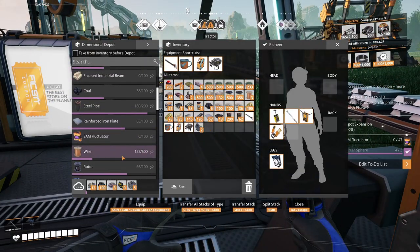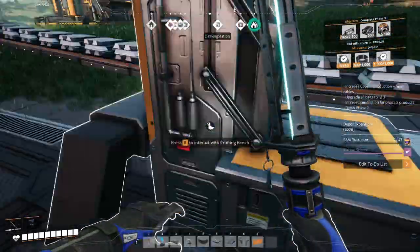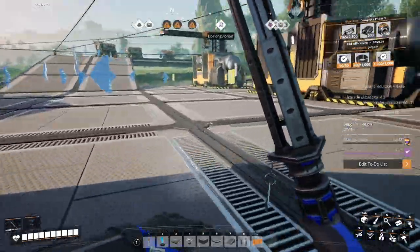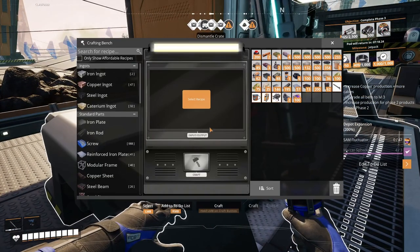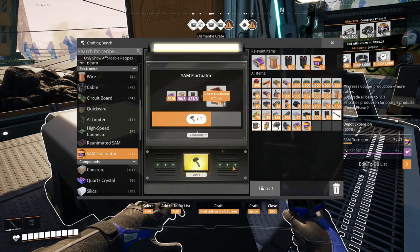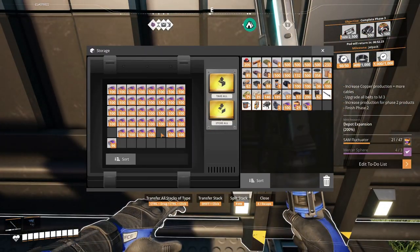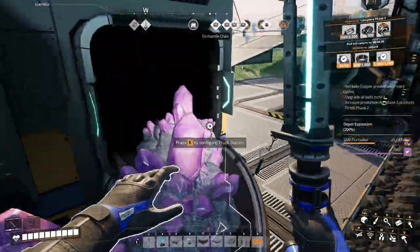How many flux waiters do we have? We have zero. Let me get reanimated SAM. We have enough mercer spheres to do one of them. We can make 21 out of 47.